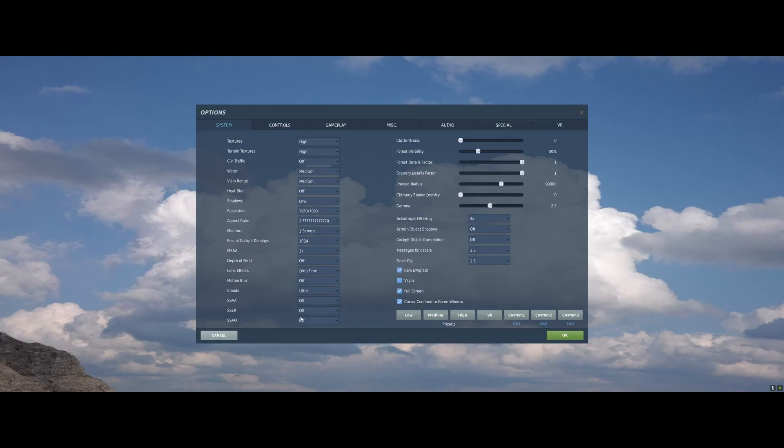SSAA, SSLR, and SSAO I keep off. Grass I keep at zero. Forest visibility at 50%. The detail factors are 1 and 1. The preload radius depends on the amount of RAM you have — I have a decent amount at 48 gigs. Chimney smoke just does not matter to me, and the gamma I have at 2.2 because I do a lot of night flying.